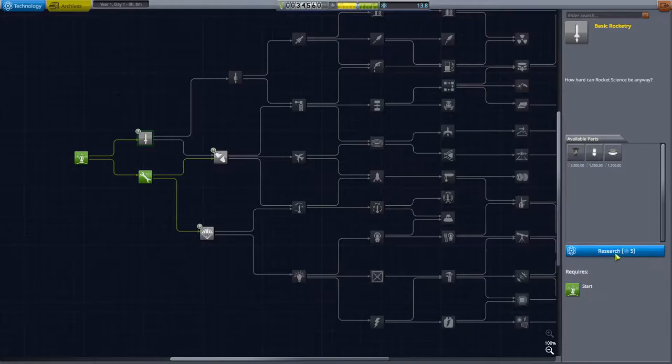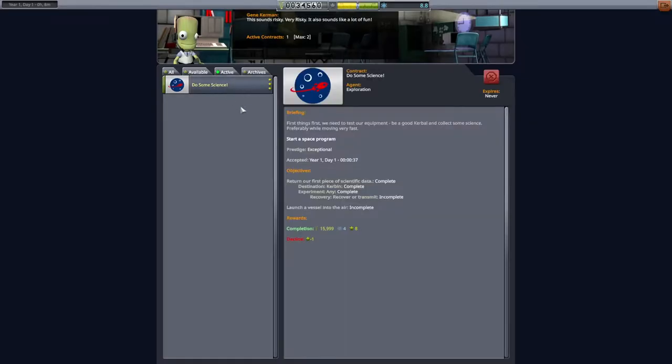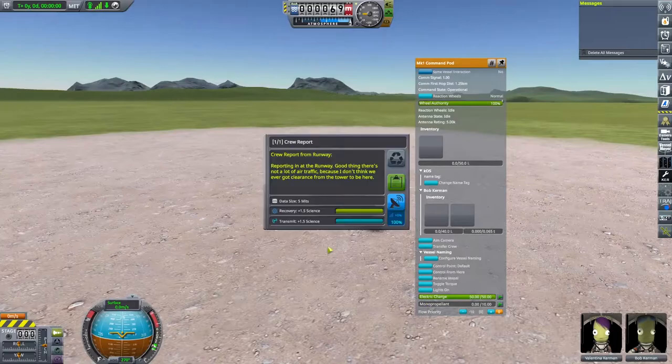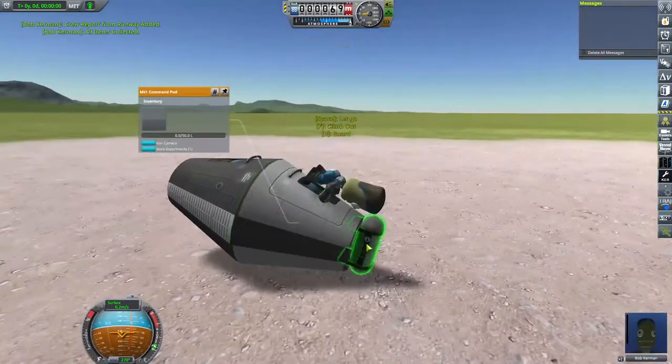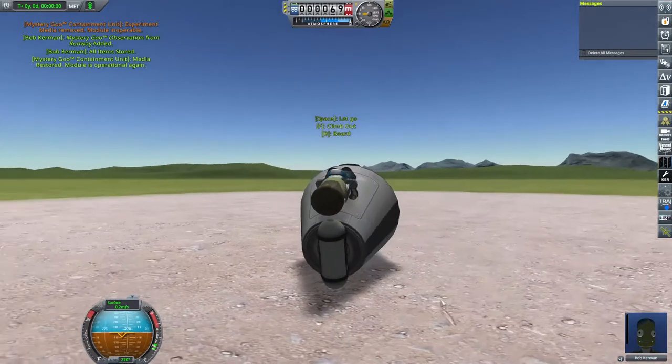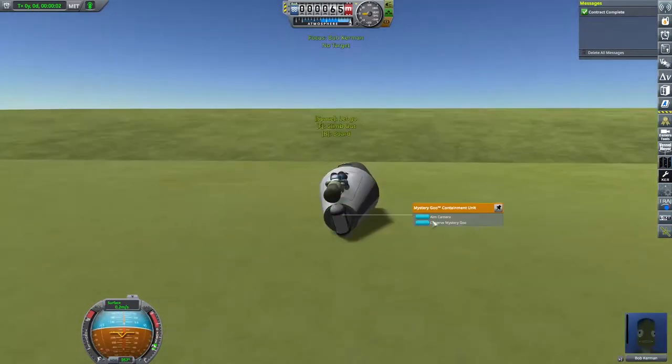The mission was a great success, so much so that I was able to get my first two tiers of technology. Going through to the mission control though, we did not meet all the requirements for our first contract - we needed to launch the craft into the air. Anyway, the mission worked so well that before making my first rocket I decided we're going to do it again - take Bob the scientist and Valentina the pilot back out to the runway and the grasslands to do science from.